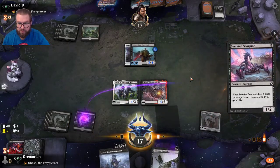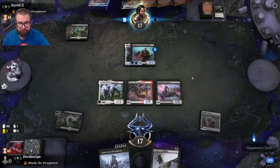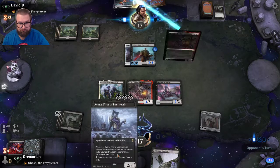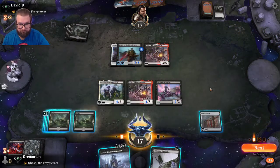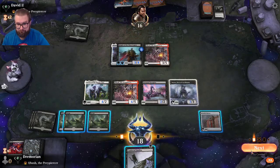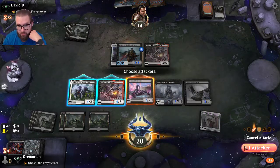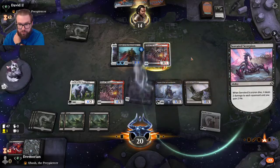I play the Serrated Scorpion again. I play out Ayara. I play out the cat. Going in with the Serrated Scorpion — opponent still takes damage from it.